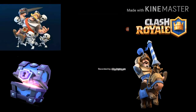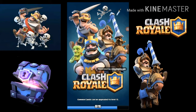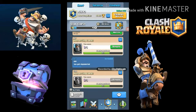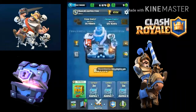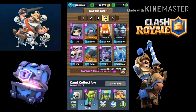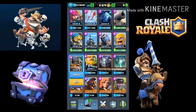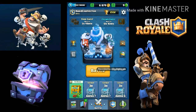Hey guys, welcome back to another video. Today we'll just do one battle because I am in the new arena — I've recently been in Warrior Arena, now I'm in Frozen Peak. My brother got some bats from a crown chest and it's pretty cool. We're just gonna test these bats out. I was gonna level up my lead barbarians but now I'm gonna level up my bats, so let's get into this battle.